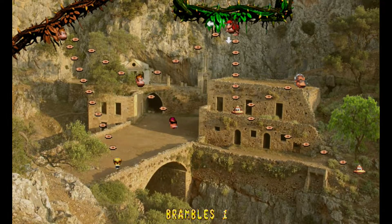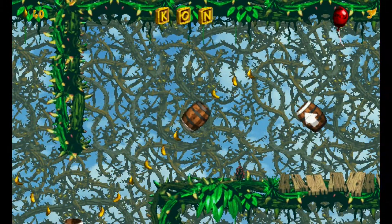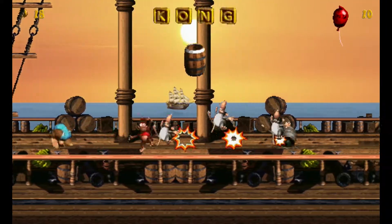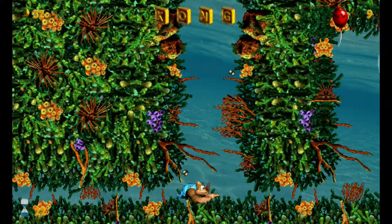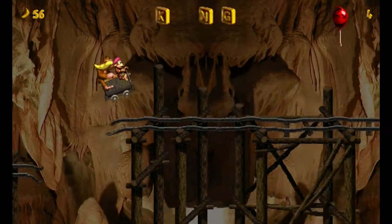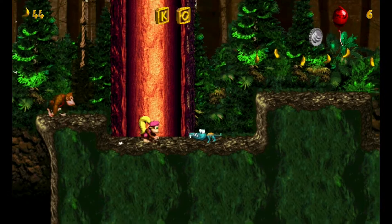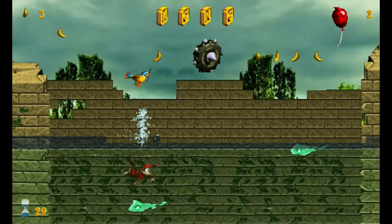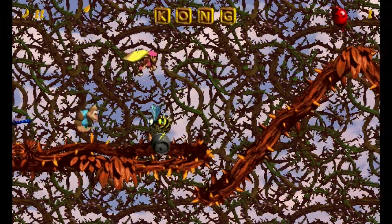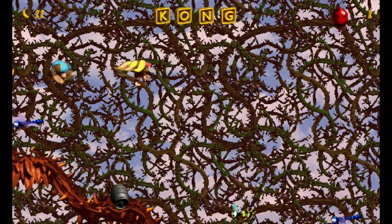Progression is another thing the original series nailed, and seeing consistency in its world design makes adventuring all the more satisfying. In terms of content, the scope is enormous. All of the old level styles make an appearance — from underwater levels which now feature modern breathing mechanics, to classic minecart courses. I also love the way they've spliced various elements without them feeling disparate or cobbled together. For example, World 4 is a temple that has underwater sections. Of particular note is one level which has you rolling on top of a barrel through an entire stage — very ambitious and difficult.